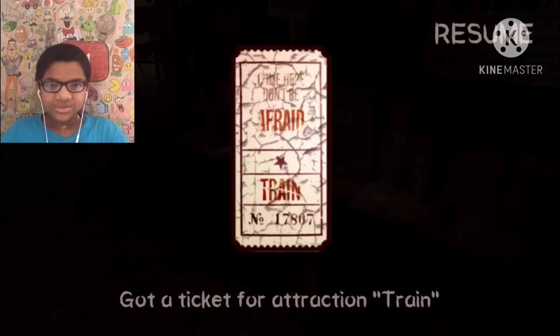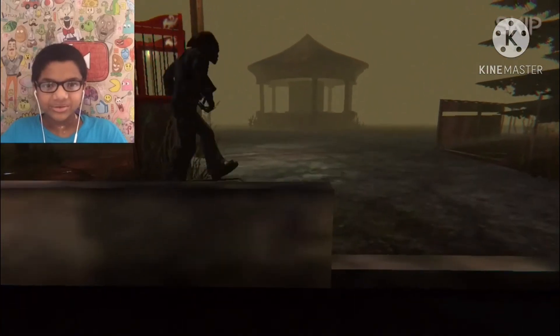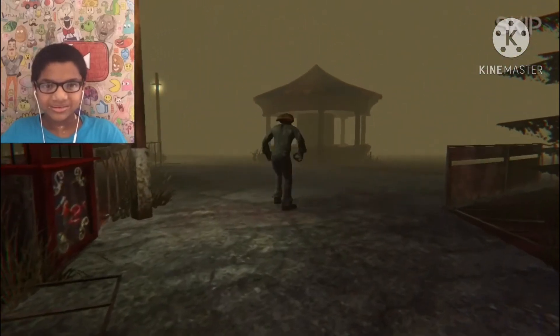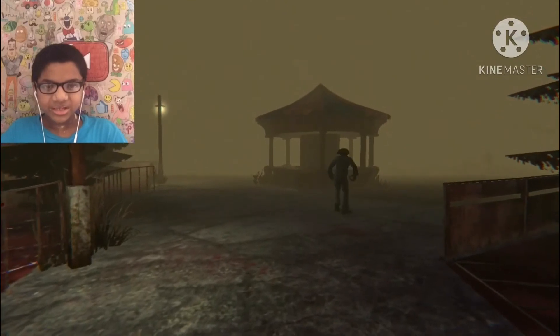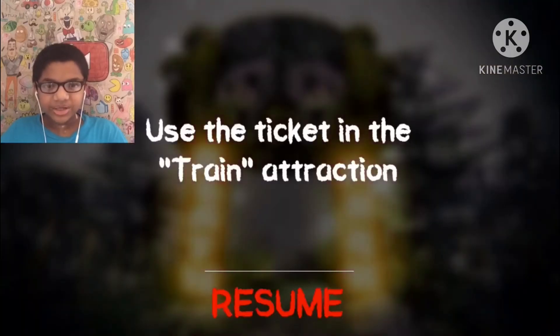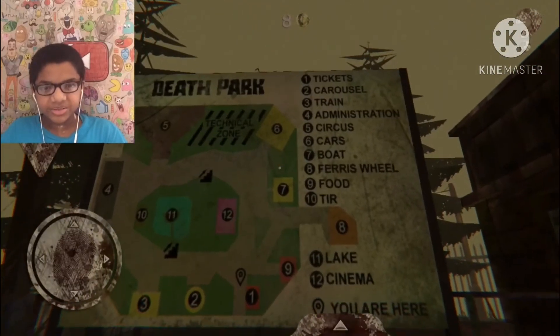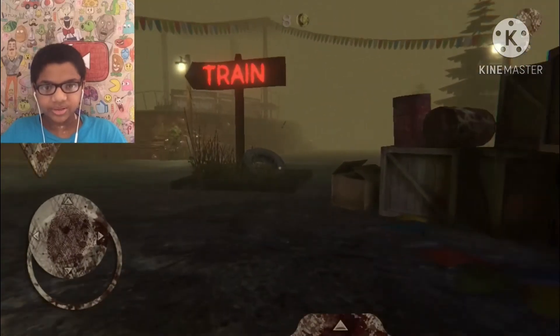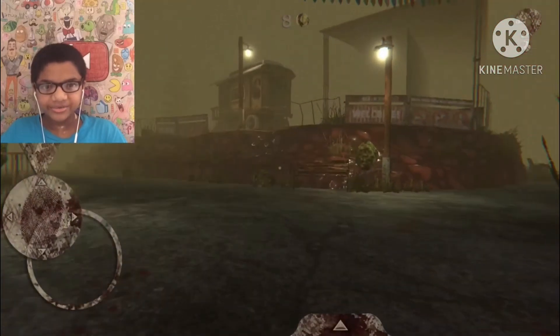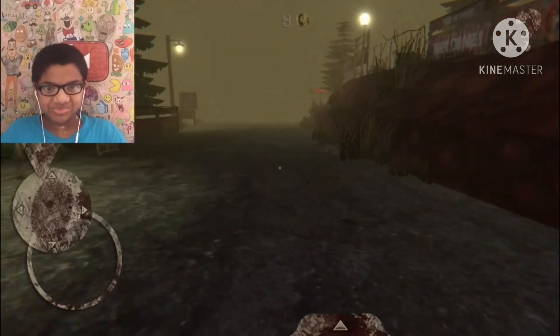Oh, a ticket. Now I can go on one of the rides? It'd probably be all broken so I probably wouldn't. Oh, creepy clown. If you don't know where you are, use the ticket. Train reaction. Oh, it's like a map of how to get through. Train. This really is an abandoned amusement park.